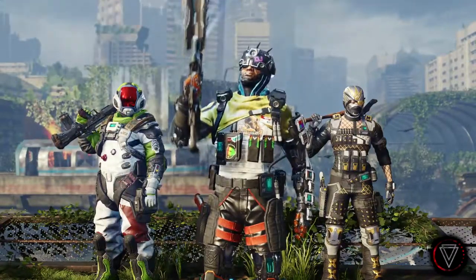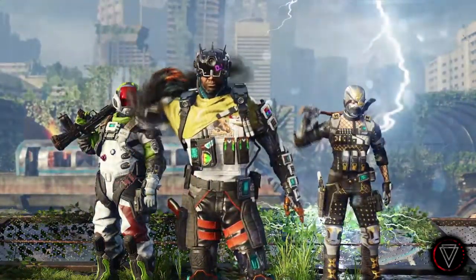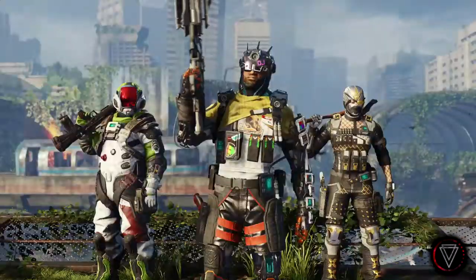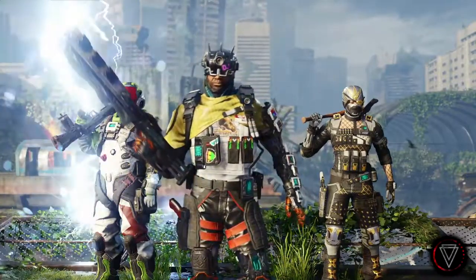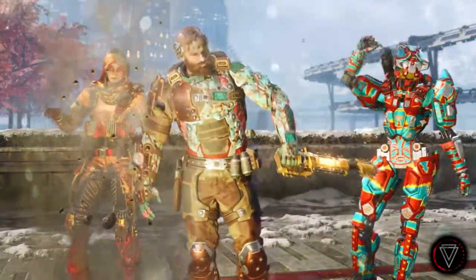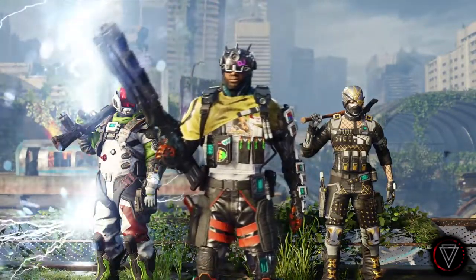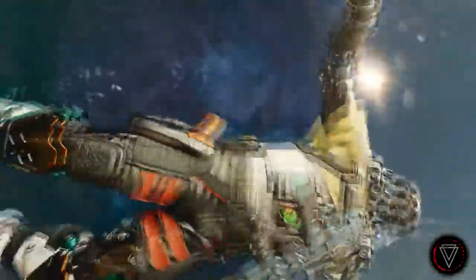Now this is something I've always wanted to see in Black Ops 3 — specialist taunts. As you can see on screen, these are gestures unique to each specialist. For example, the gravity spikes specialist throws them into the ground with a ripple effect, and the Tempest specialist shoots enemies who come down as lightning bolts. I've always wanted to see these. If I find all the other seven or eight specialists' taunts — if Blackjack has one — I'll be sure to show you guys, because this is something I thought would be really unique to specialist characters.